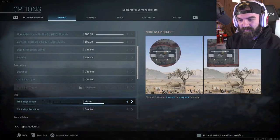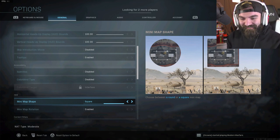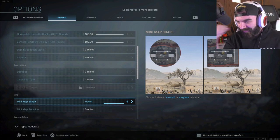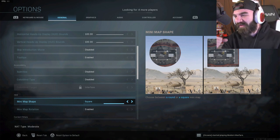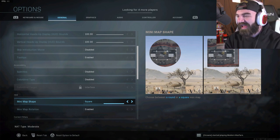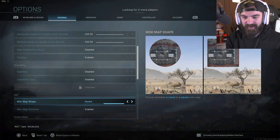Apparently you can have a square mini map now — let's go! Yes, victory for the foxy pack! I've been asking for the classic square mini map back for so long, bro.